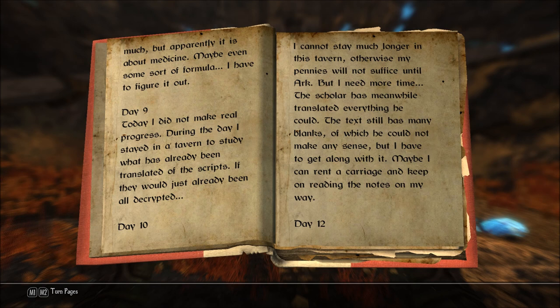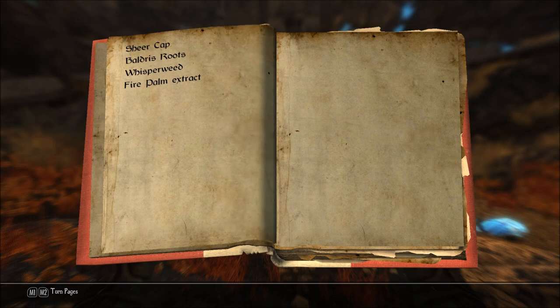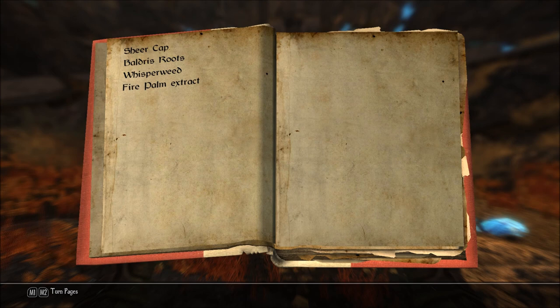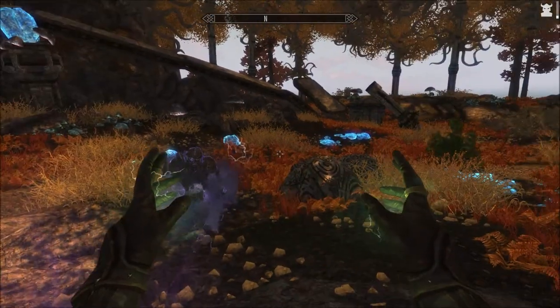Day ten: I cannot stay much longer in this tavern, otherwise my pennies will not suffice. I need more time — the scholar has meanwhile translated everything he could, but the text still has many blanks. I have to get along with it. Day twelve: sheer cap, baldress roots, whisperweed, fire palm extract. That's it — the only thing I don't remember seeing before is fire palm extract, but definitely the other three. That is very interesting.